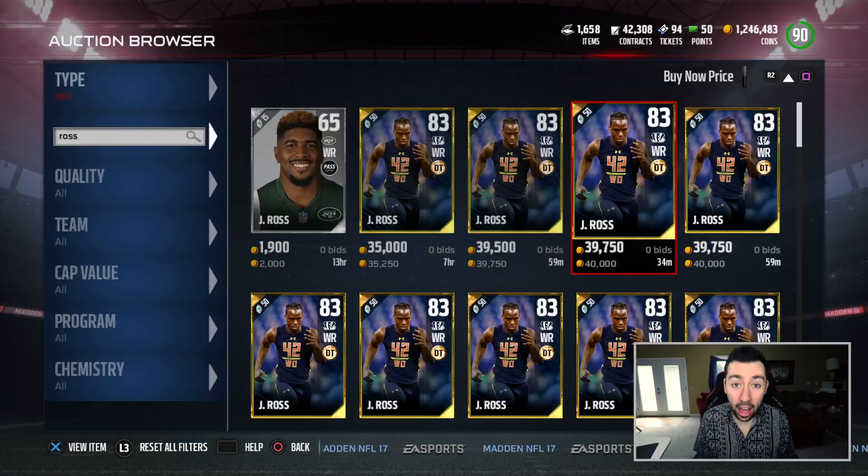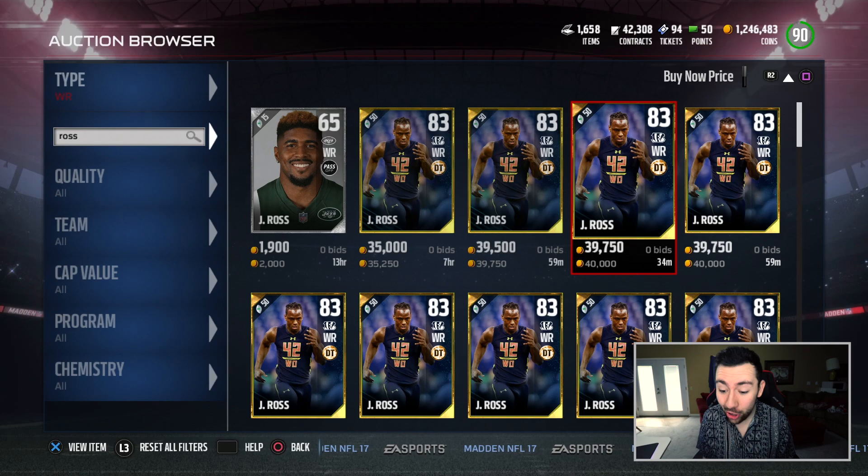The content that Madden Ultimate Team has been dropping over the past day or so has been absolutely, positively fire. Now with all this content coming out, there was one card — or I guess two — that really stood out to me. And that is this card right here: John Ross.